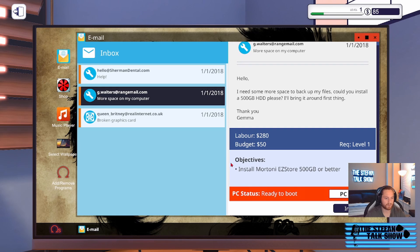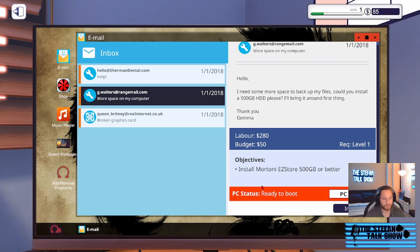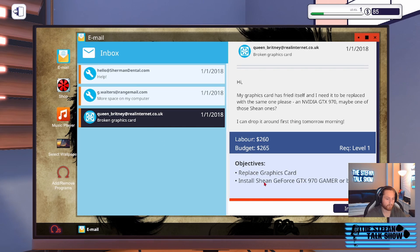To make our lives easier, we're going to buy the parts ahead of time. We need to buy the Moriarty Easy Store 500GB. We also need to replace the Sheen GeForce 970 Gamer graphics card. If we have to replace that we're better off getting it ordered right away.